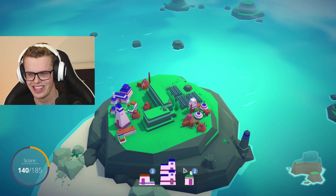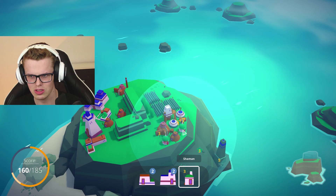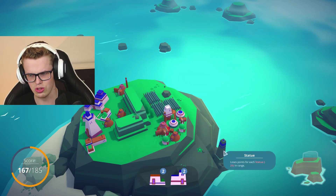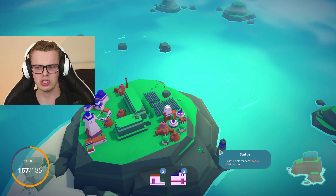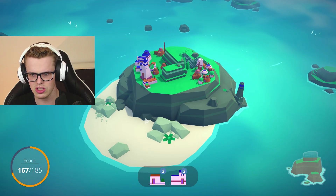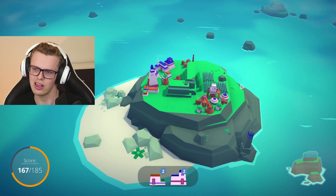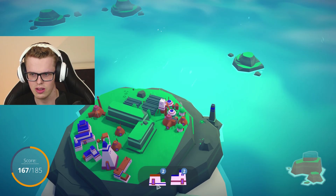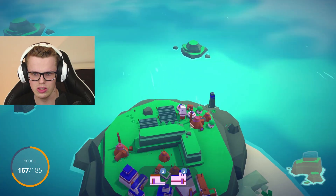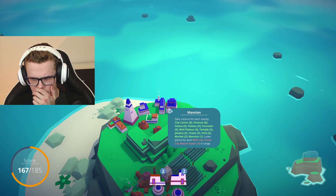Whoa, 20 — definitely a good spot! It was minus 30 for some reason. Oh wait — 'statue loses points for each statue, minus 25 in range.' I haven't even seen the statues! So maps already have buildings and stuff in them which affect how many points you can get for a specific house or whatever you're trying to place. This was a house and this is a mansion — I probably should have put it on this side, that was the most stupid mistake ever.